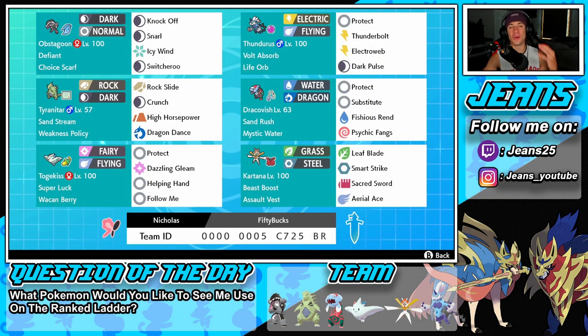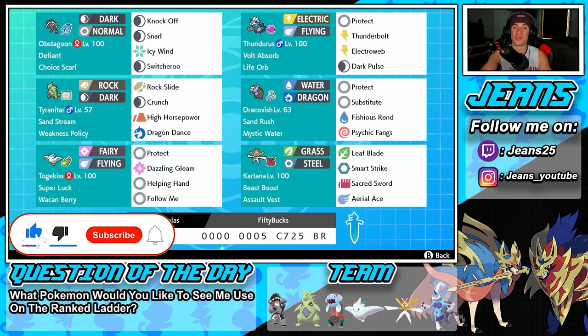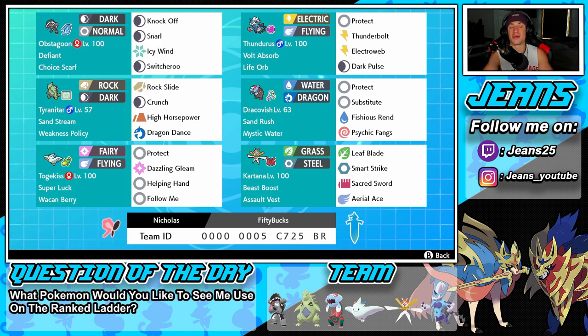What's going on YouTube, Jeans here, hope you guys are having an amazing day. Today we are back playing some Pokemon Sword and Shield, hopping onto that ranked doubles ladder. We got ourselves another dope team to show off — a sand stream Tyranitar team alongside sand rush Dracovish, defiant Obstagoon, and volt absorb Thundurus. If you're hyped, smash that like button and click that big red subscribe button — we are on the road to 10,000 subscribers.